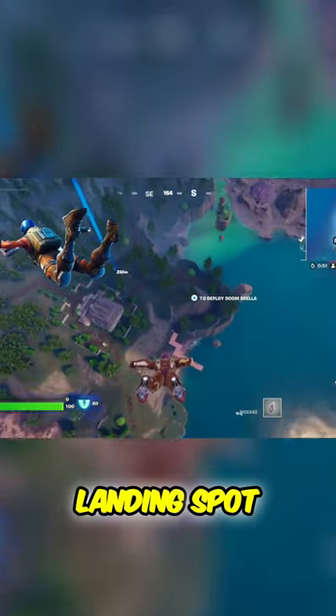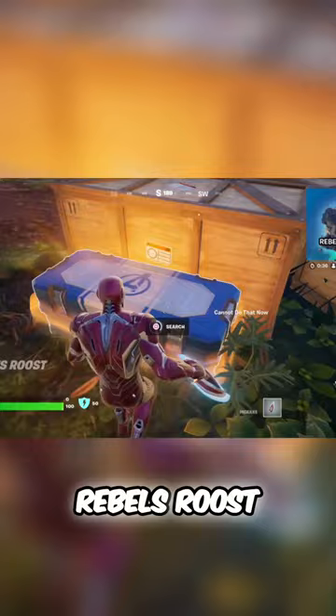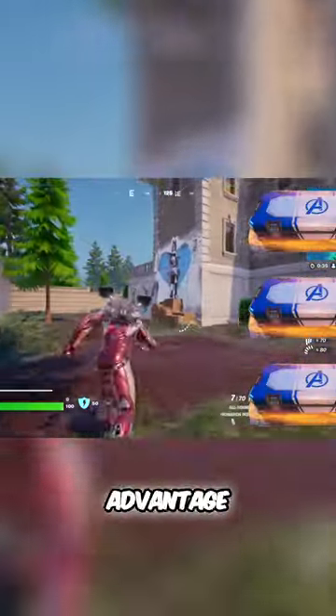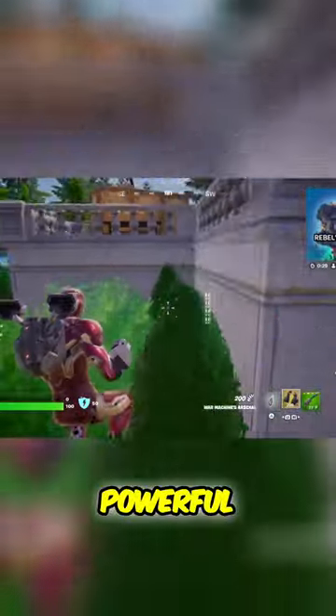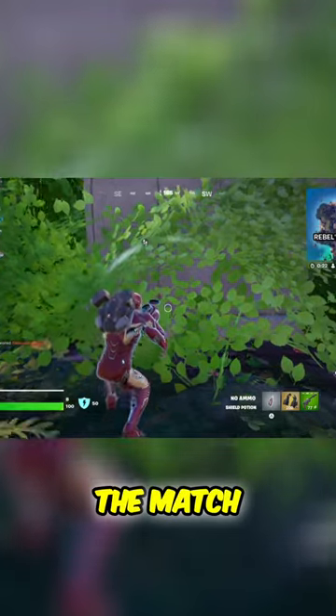Rebel's Roost is currently the best landing spot in Fortnite Chapter 5 Season 4. It guarantees a minimum of three Avengers chests, giving you a massive advantage right from the start. These chests contain powerful loot, including high-tier weapons and shields, perfect for gaining the upper hand early in the match.